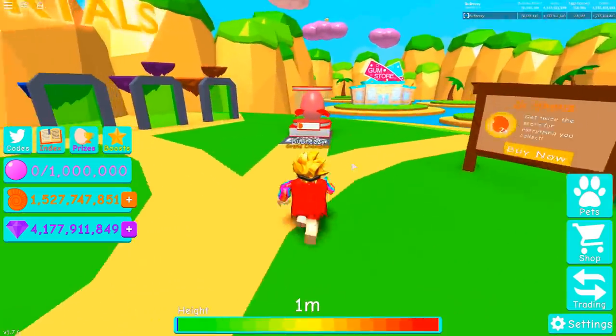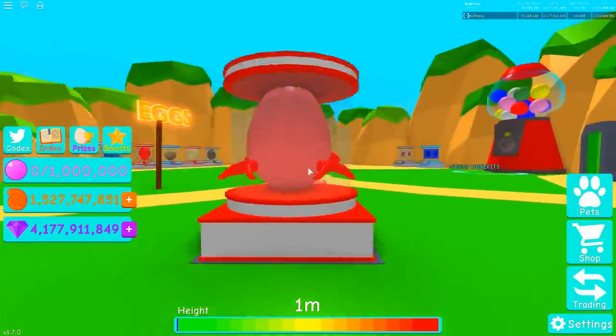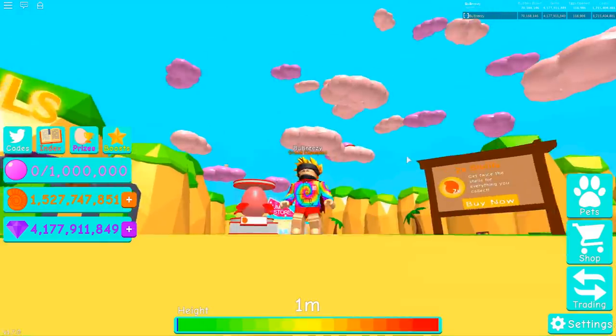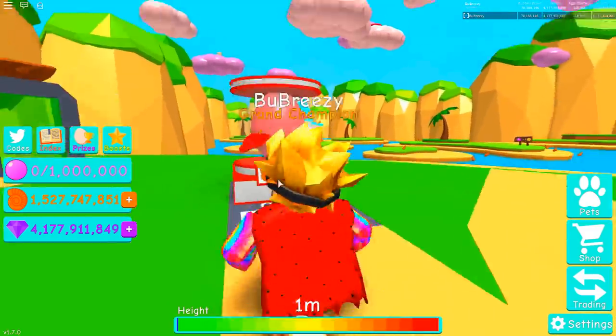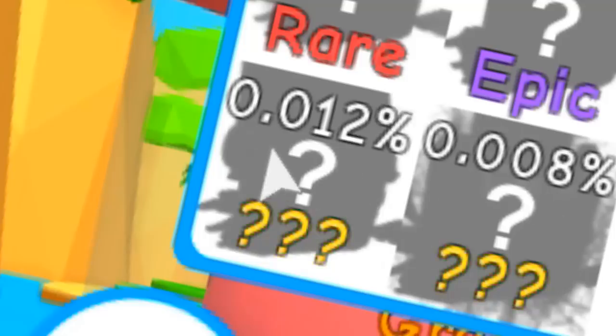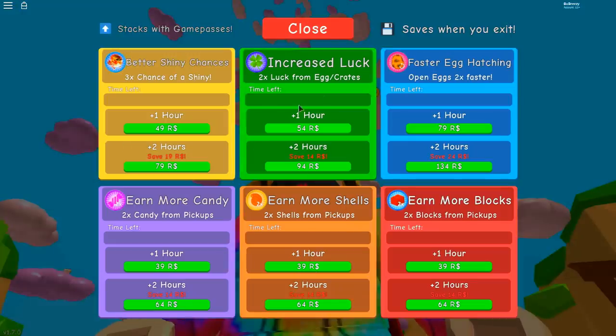And guys, there is a ginormous crab egg, which literally has crab feet sticking out the side of it. Are they claws? What are they called? I literally don't know. Today, we're going to boost ourselves up and attempt to get this crab, or at very least, this crab right here. And I know this isn't going to be easy, so first of all, I need to boost my luck.